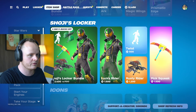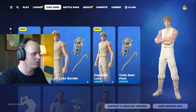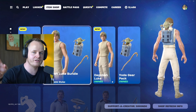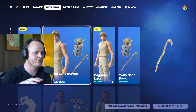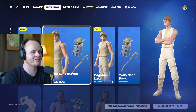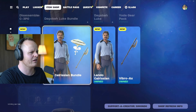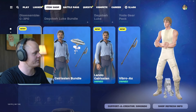He has Yoda as his back bling. For all of you who don't know, in the second movie — movie number five, called The Empire Strikes Back — Luke goes to this planet and trains for a long time to become a Jedi, hopping around with Yoda on his back. That's so cool. Of course Lando Calrissian is here as well — I think that's from the same movie, where Luke gets his arm cut off.